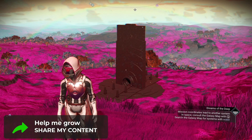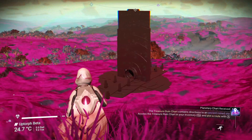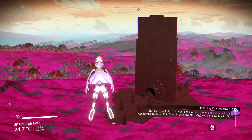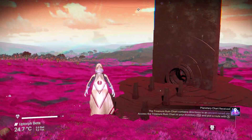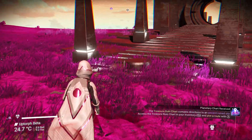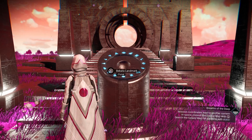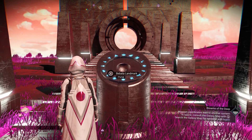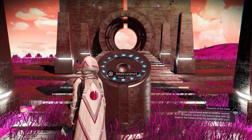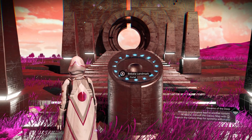There are a couple of prerequisites I need to warn you about. Number one, you do have to have access to all 16 glyphs and have found yourself a portal. If you want to get around in No Man's Sky, I recommend completing the main story or visiting travelers to get all 16 glyphs. I'm not going to show you how to do that in this video.